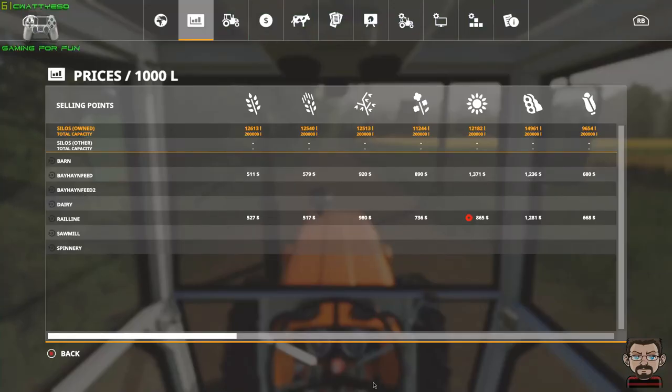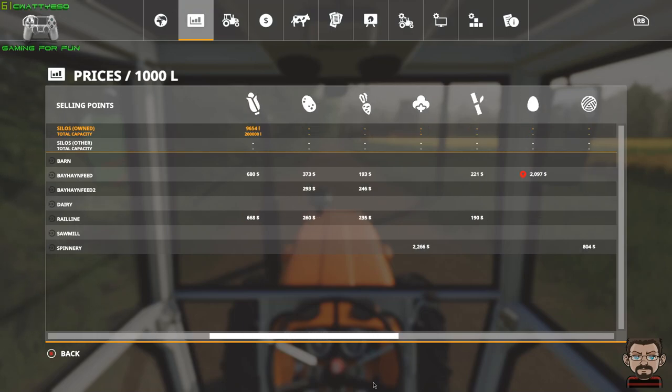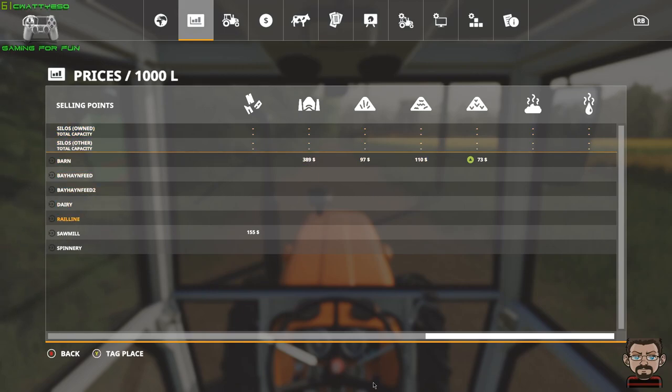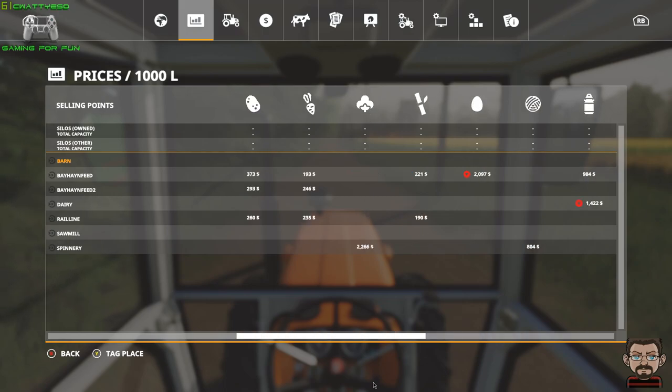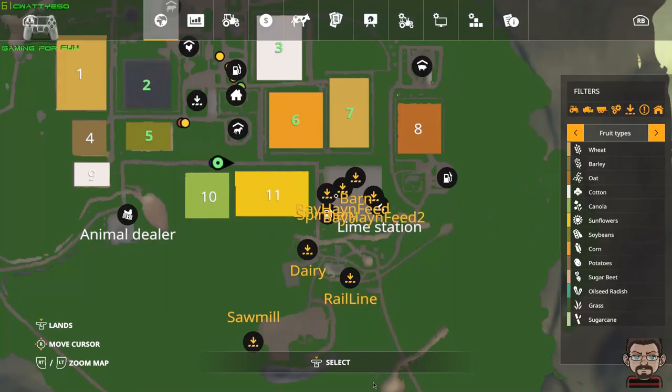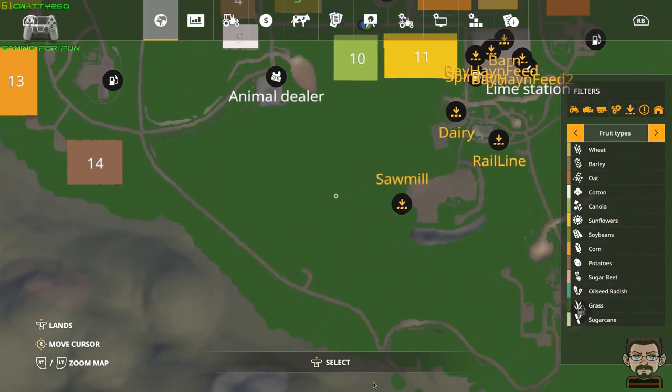You've got bay hay and feed, bay hay and feed 2 which does potatoes and sugar beet I think. Nowhere on this map apparently accepts slurry and manure — you can't sell it anywhere. There is no biogas plant on this map.